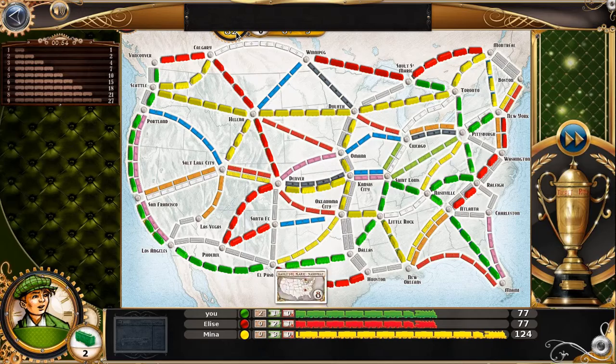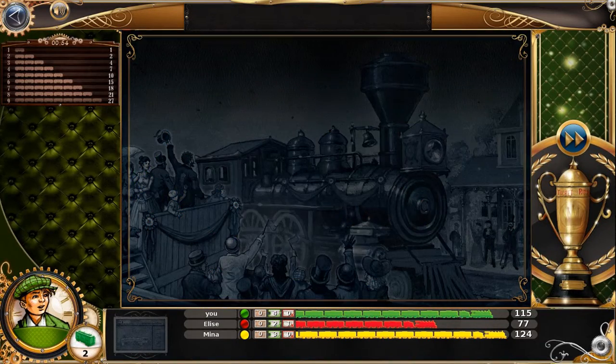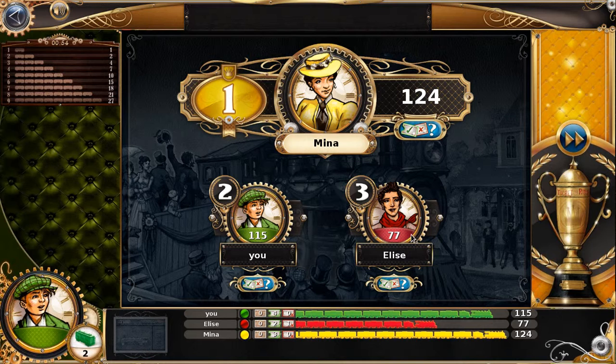Looks like Mina's going to win. But I'm not last. As you spotted there, if you don't complete your tickets, the points get taken off at the end — which is why Elise did so badly. That's probably been a fairly vague introduction to the game. It is quite a lot of fun playing against people you know in the board game, and since you can play this online as well, that would also be quite a lot of fun. Definitely a game worth checking out, even if you're not easily into board games.